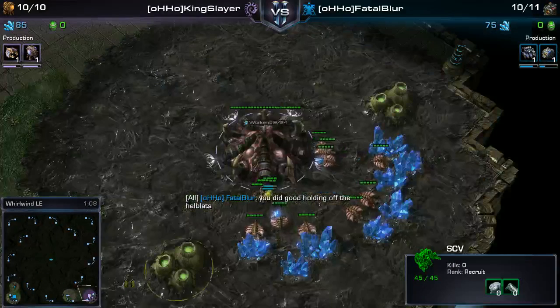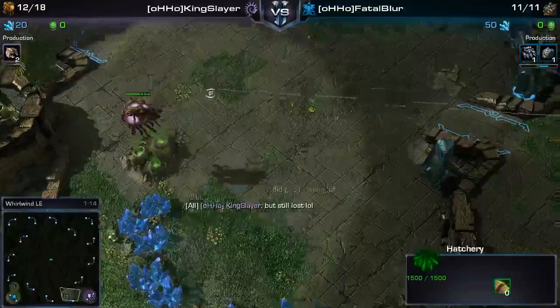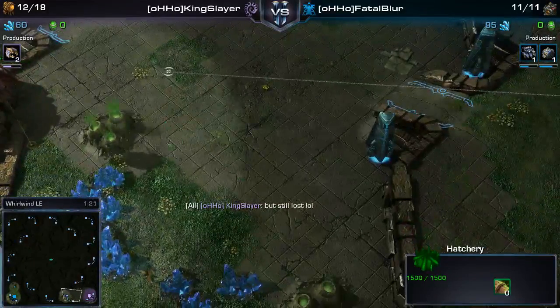This is on Whirlwind, which is a scary map against Zerg — just all these bases, so very open. We need to put a lot of pressure on early.